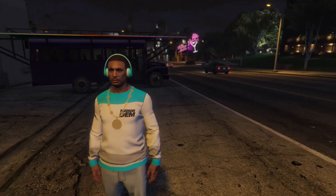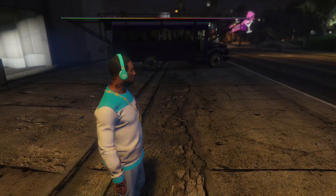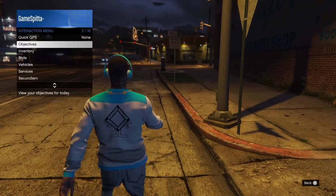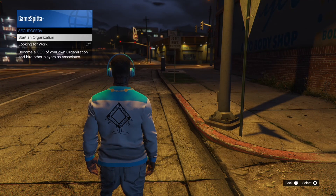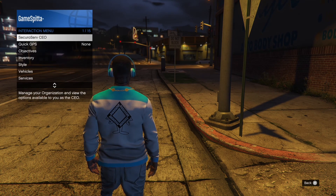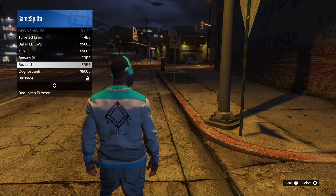I just stepped off my party bus from Anawaken. If you look, I can't pull out none of my guns — I'm totally glitched out. From this point, what you could do is register as a CEO. You can go to services, vehicles, and you can call your Buzzard.